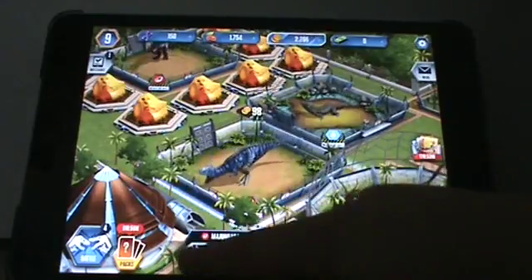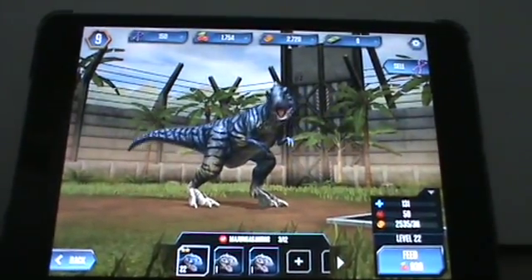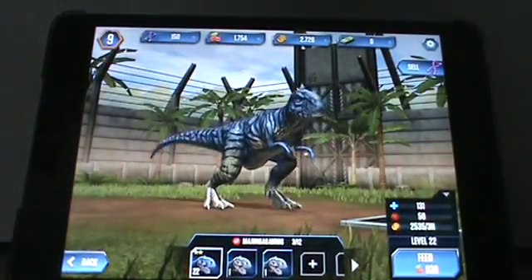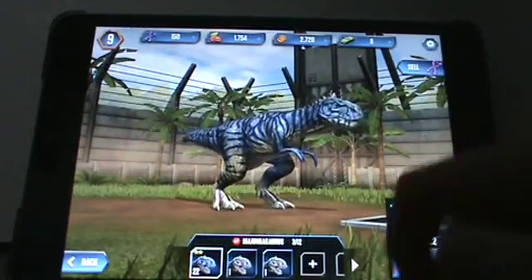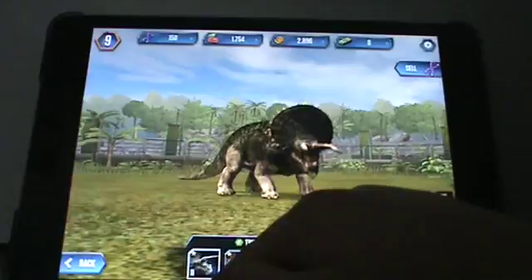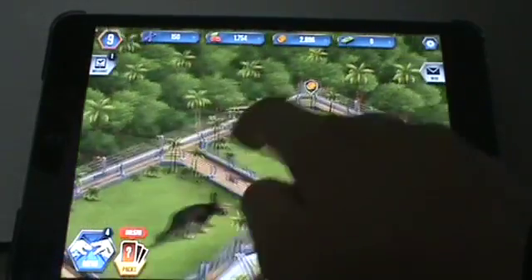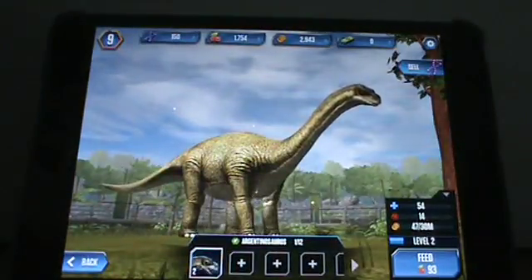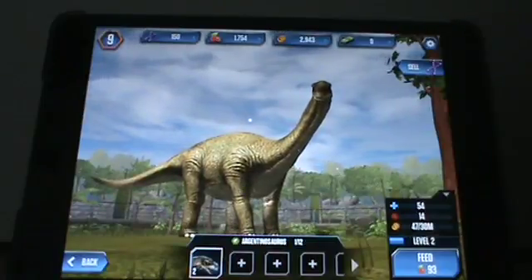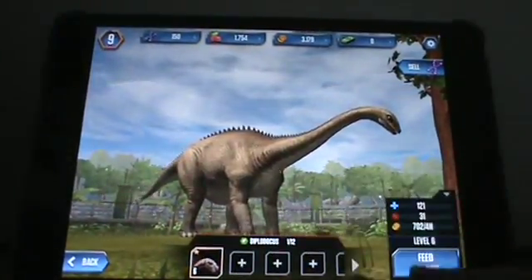This is the second dinosaur you get: the Majungasaurus. This game is in HD quality, which is awesome. You can put them together to make bigger ones - these are regular level ones and this is a level 22. The first dinosaur you get is this guy; I have two of them at level 11 - they're Trikes. This guy you get later: it's an Argentinosaurus, which gets killed a lot in the movie. This is a Diplodocus - he's actually really mean in battle.